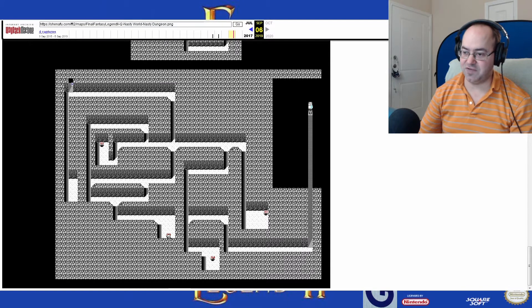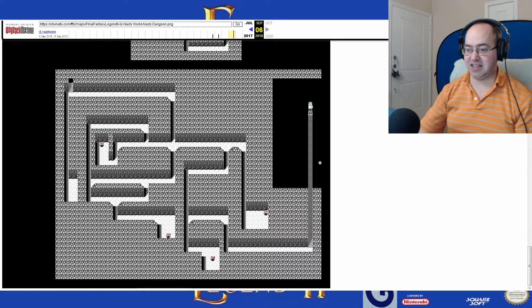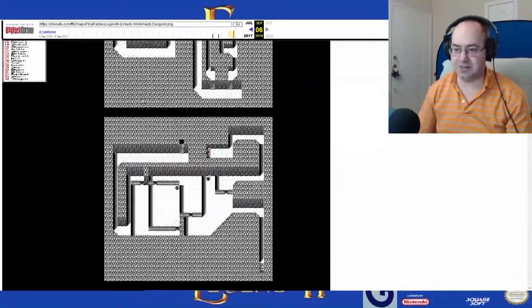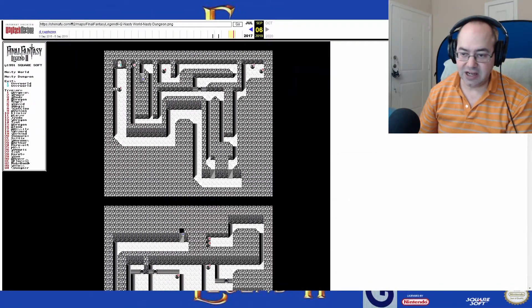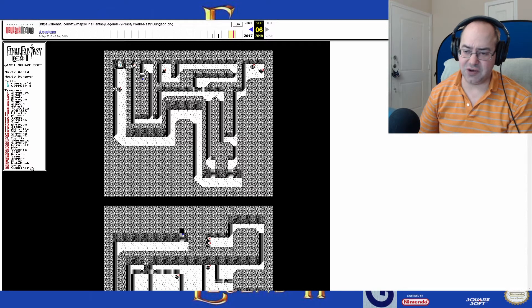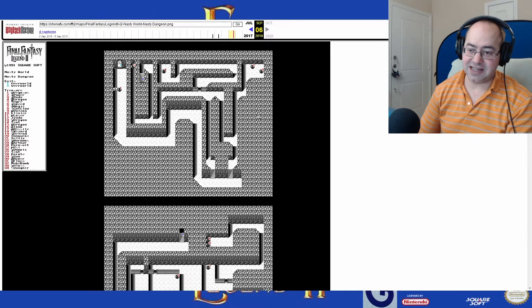This is the map. So we have four more chests and then there's the exit, which we desperately want — we desperately want to get out of this effing place. The four last chests are probably good: a Flare Book, Nuke Bomb, Glass Sword, Gungnir.